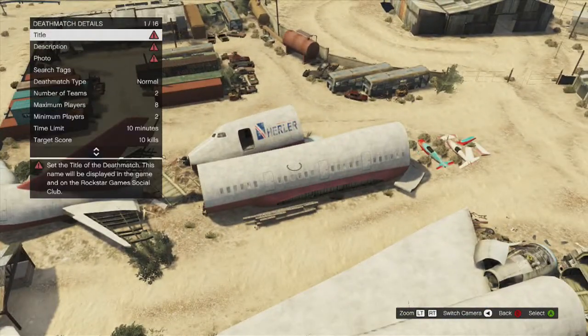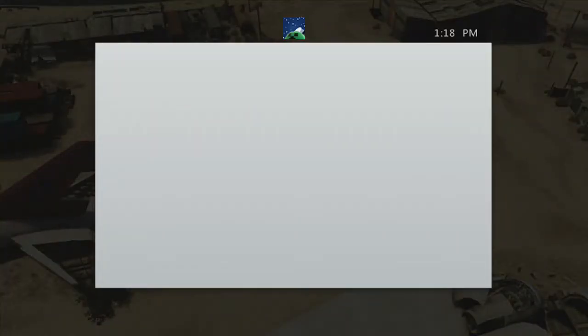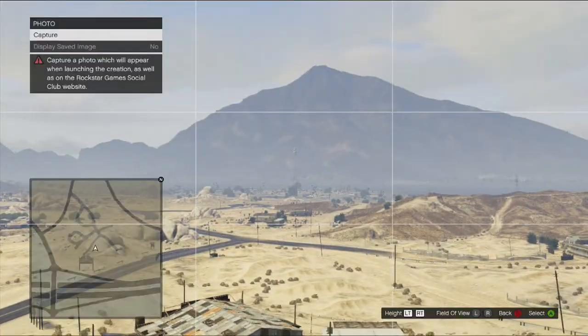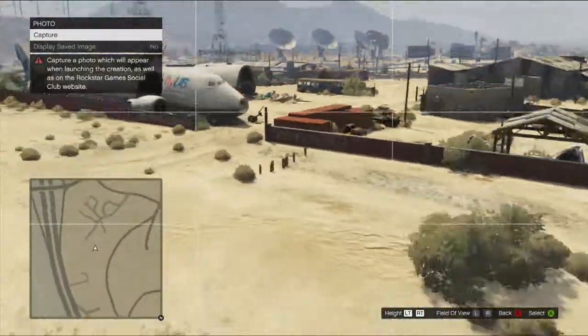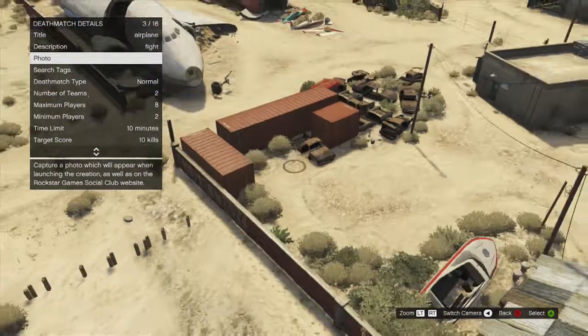In the deathmatch area you're gonna need a title, a description, and a photo. Let's type in 'airplane' as our title. For description, let's just say 'fight' — you can type up to 500 characters, like a small paragraph. Then you have to have a picture; you can put it wherever you want, it doesn't even have to be in the area. I'll just put it right here. Then select 'display save damage: yes.'